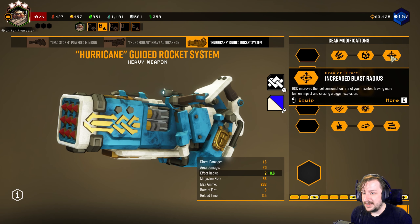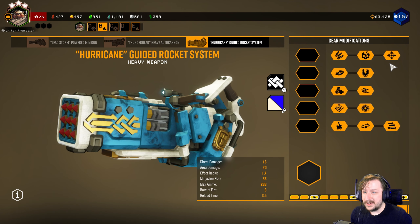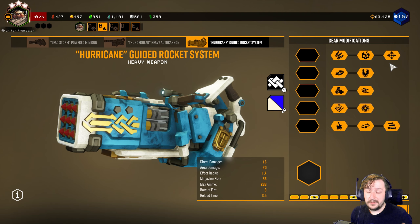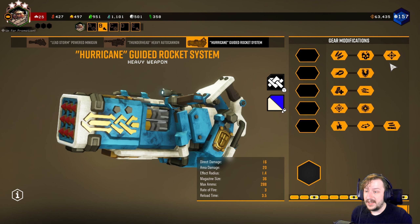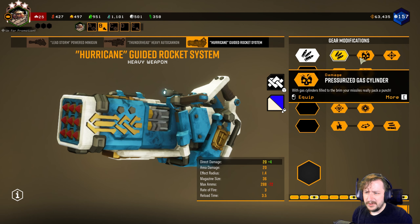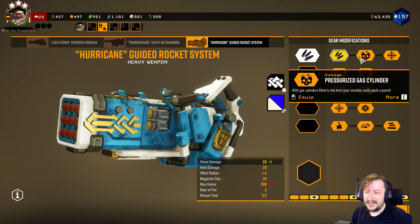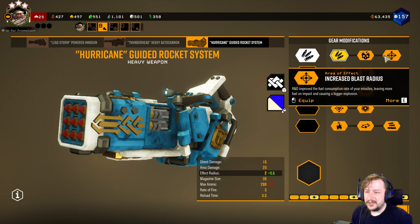Our last tier one option is Increased Blast Radius. This makes our blast radius go from 1.4 meters to 2 meters — a bigger explosion radius, which is always good. If you want to use this in an AoE build, you can do that. Usually I take Missile Belt for my standard build, but I will switch over to Pressurized Gas Cylinder too because I really like that one. I don't take the increased blast radius all that much, but it's still a good choice.